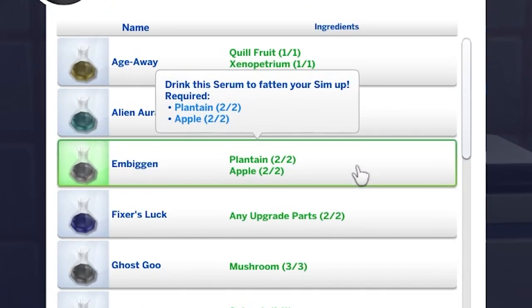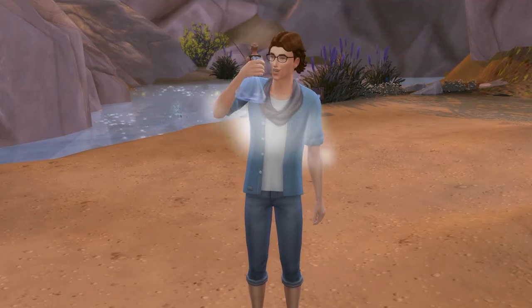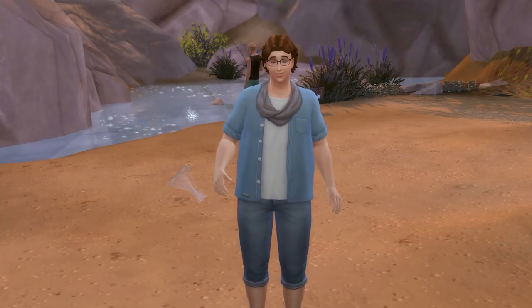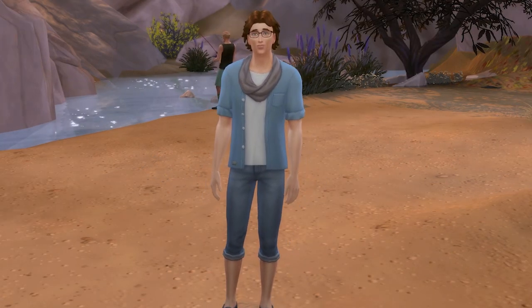Also at level 7 in the career is the embiggen serum. This is essentially the opposite of slimify — drinking this will see your sim gain weight, while if the serum is tainted, they will lose weight and become thin instead.